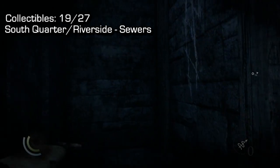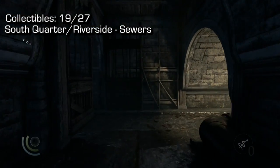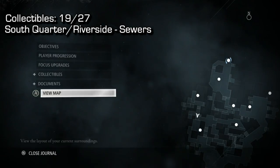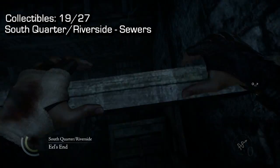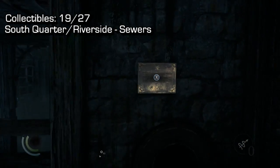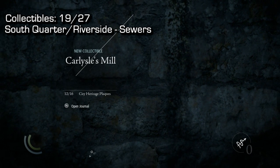For number 19, starting back from where 18 was — crawl back up, turn to your right, going back a little bit. I'll show you exactly where I am on the map — still in the sewers. Sprint forward, climb up into this big open area, and on the right-hand side near this rope — watch out you might mount the rope by accident — there is a plaque you can easily unscrew. That's collectible number 19 of 27.